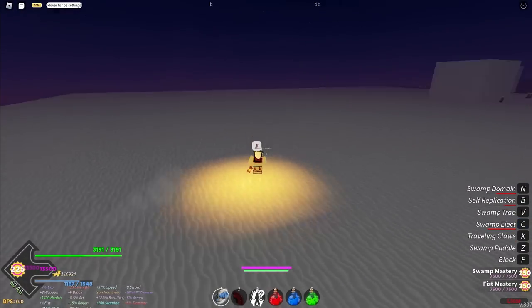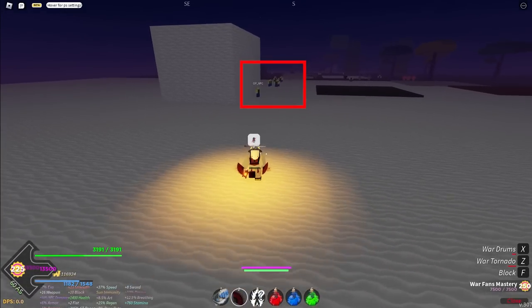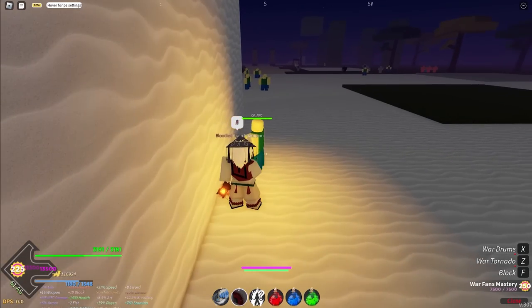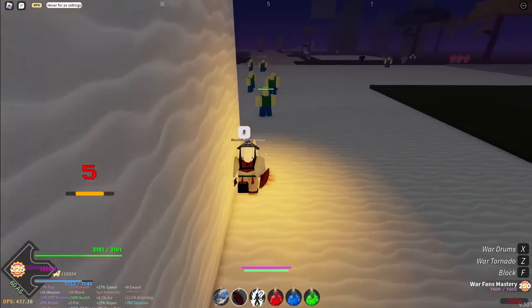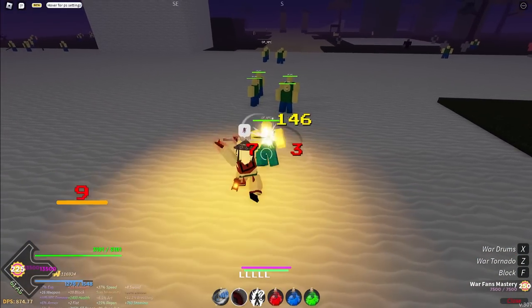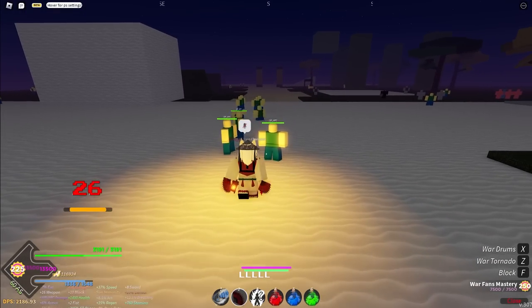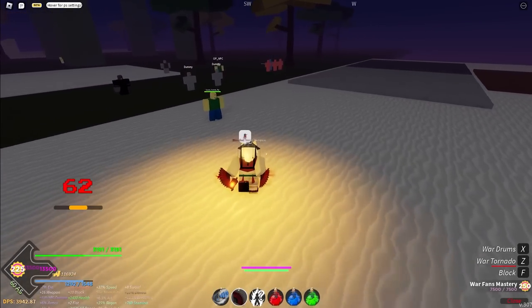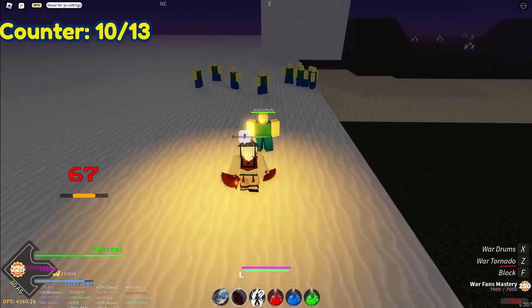Congratulations, now you have made it to the baseplate. If you follow the direction I'm going, you should see multiple NPCs that have the name op_NPC on them. These are the NPCs you will have to deal damage to in order to get the title. They have unlimited HP so you can damage them endlessly. There are a total of 13 NPCs on the baseplate. Simply gather them up and either amp one combo or fan them in the direction I'm heading.